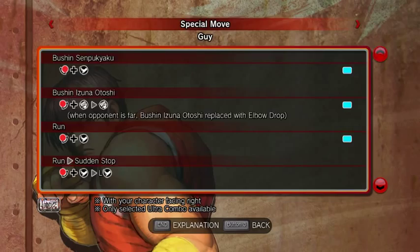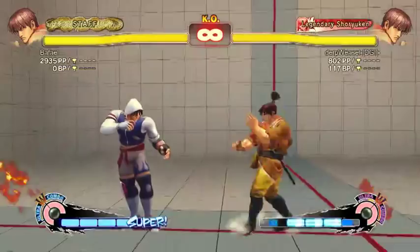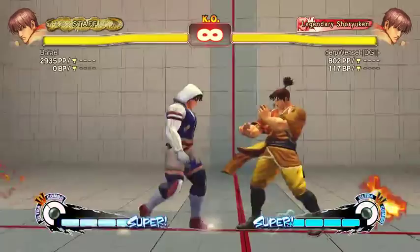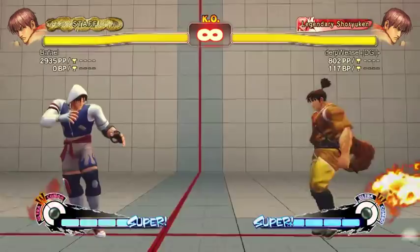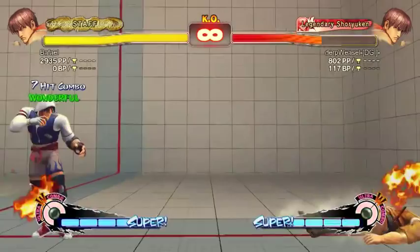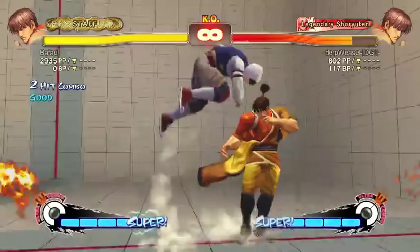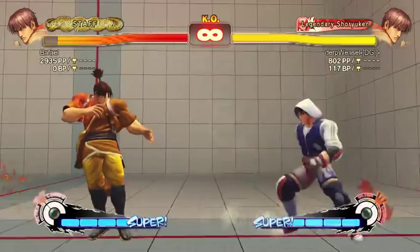Quarter-circle forward punch — Hozanto is Guy's armor breaker, but it would be useless if that were all it did. You can also anti-air with it, though it's not very reliable. The run hard kick overhead is unsafe if blocked, but if it hits, it's safe. You can also pick up a crouch light kick link after it, though it's tight — one frame.